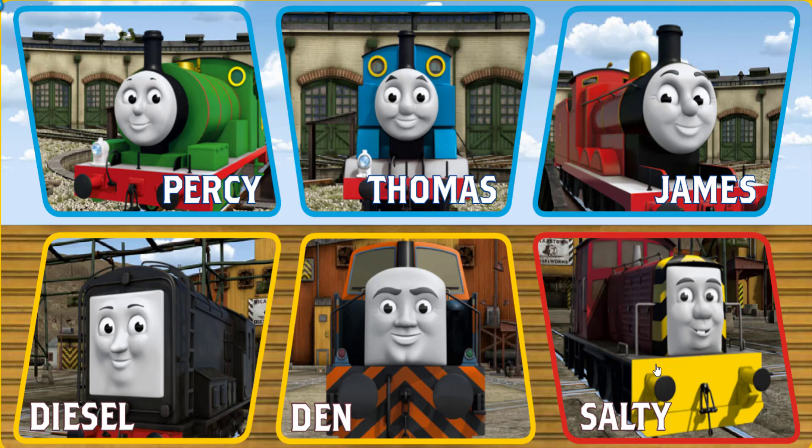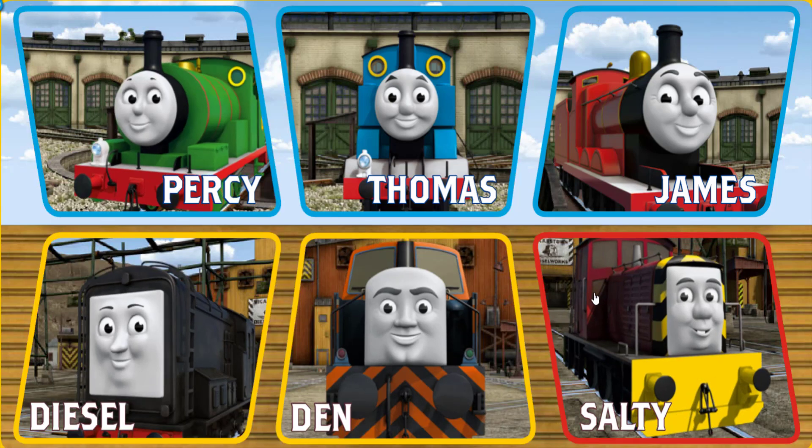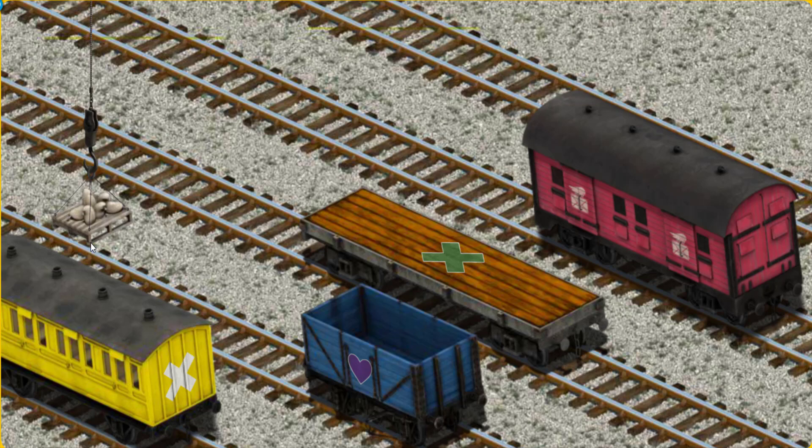It's a busy day at Brendam Docks. Thomas and his friends have many deliveries to make. Choose who will make the next delivery. Percy must deliver the mail sacks to Knapford Station. Show Cranky where the mail sacks are. Pick another one. Help Cranky find the mail sacks. You've found them! Let's lift and load. Now the cargo must be loaded. Help Cranky find the mail car. There you go!